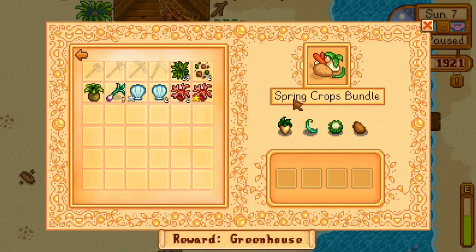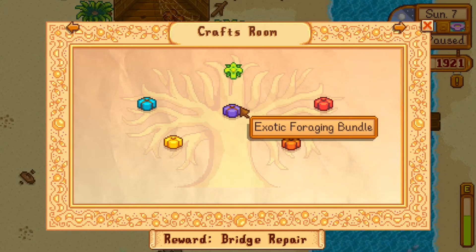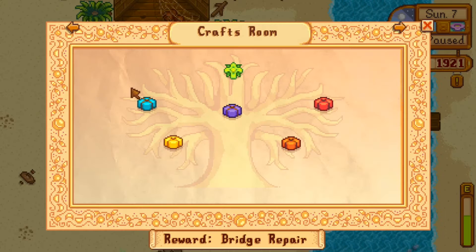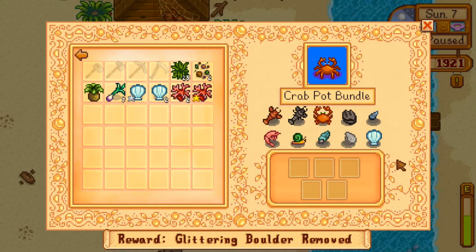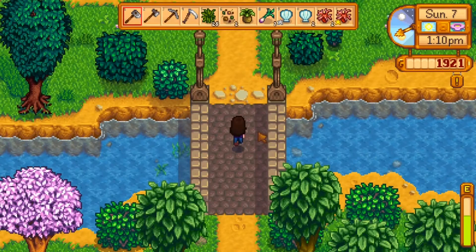We don't have those yet, or I need to check if we do. We completed this bundle already. The crab pot bundle — we have clams, so we could put at least that there already. We need to keep an eye on mussels, oysters, periwinkles, and all these things so we can start completing those bundles and get some rewards from those too. That's exciting!